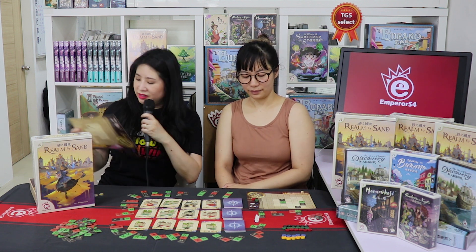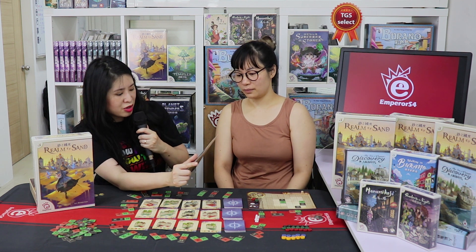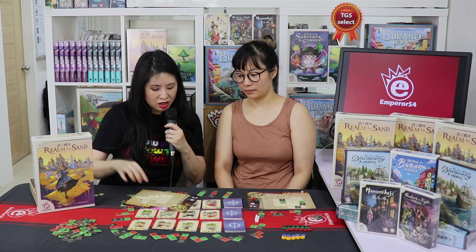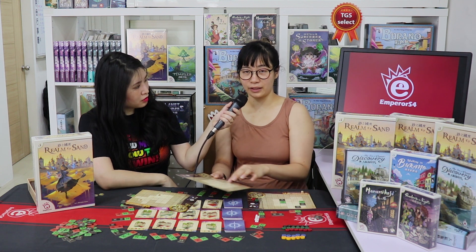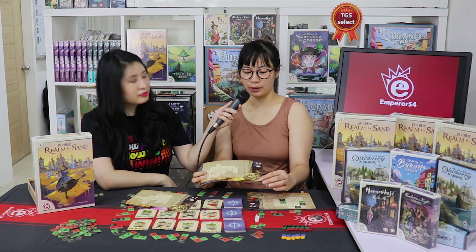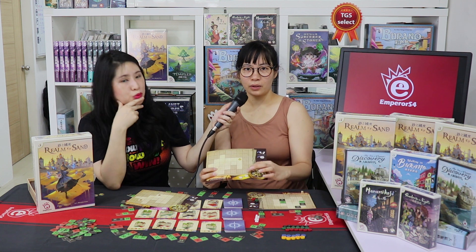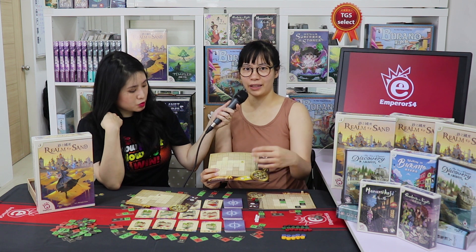I noticed one side of the player board has no special diamond shapes, but the other side does — can you explain? On the first side everyone has the same board with no diamonds — that's the basic mode. After a few games you can try the advanced mode, where each board has a different player power. For example, with the yellow board, when you use its power you can switch one of your discs for another color, so you don't have to complete any of the level twos to get that color.